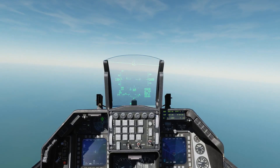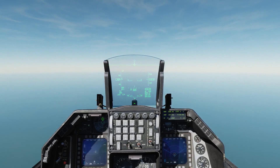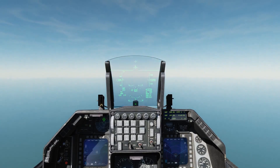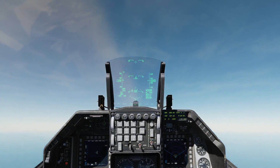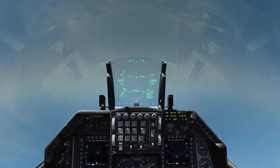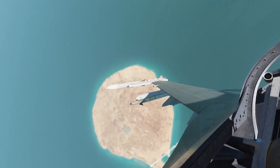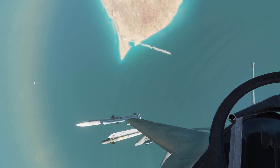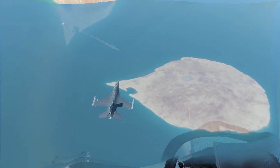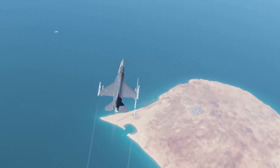The next missile evasion technique is pretty straightforward. If you are at medium-high to high altitude you can generally just out-climb the missile. Just engage full afterburner and pull to 60 degrees nose-up attitude until the missiles are defeated. However, this may not be able to be accomplished in slower aircraft such as the A-10. In this view you can see that the missiles reach their maximum engagement altitude and self-detonated.